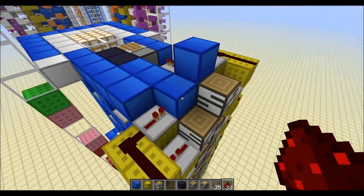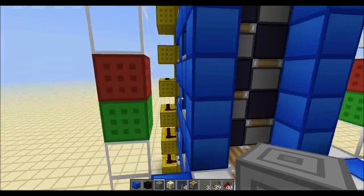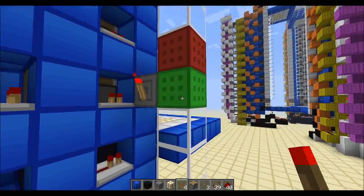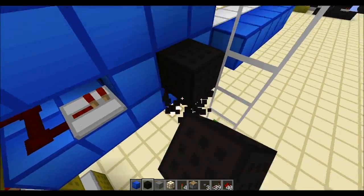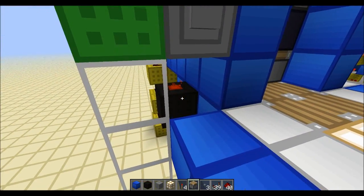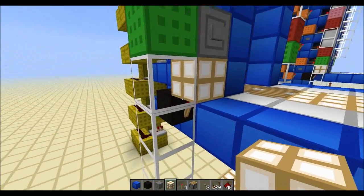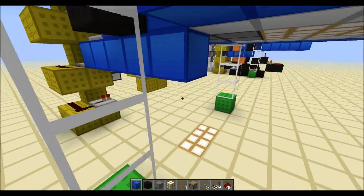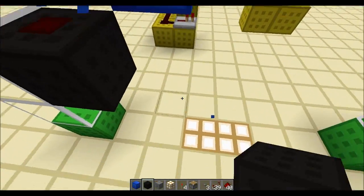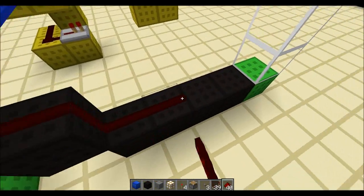Once you reach the top again, send the signal into the lapis block there and that wire is done. With all that out of the way, we can wire up the button on the first floor — this is part of the green circuit. You're going to get a torch on the back end of the button which is going to send the signal. On top of that we can place glowstone there without it causing any burnouts, thanks to the nice properties glowstone has. Then we're going to send the signal from the button all the way over here.